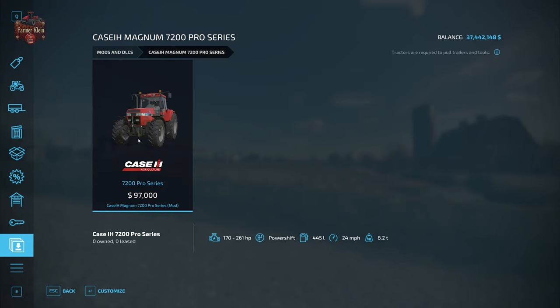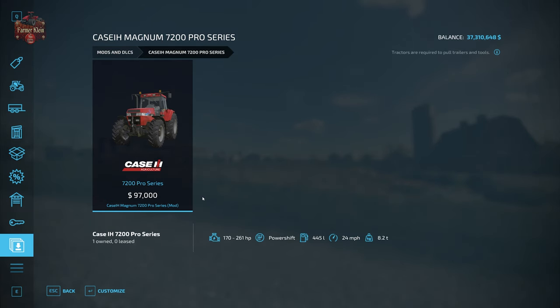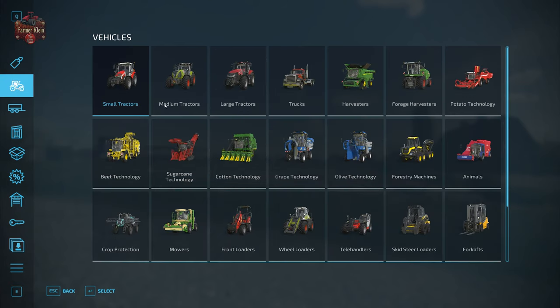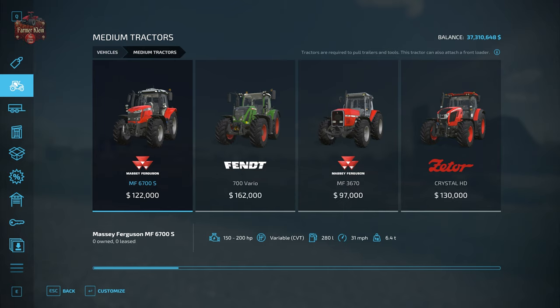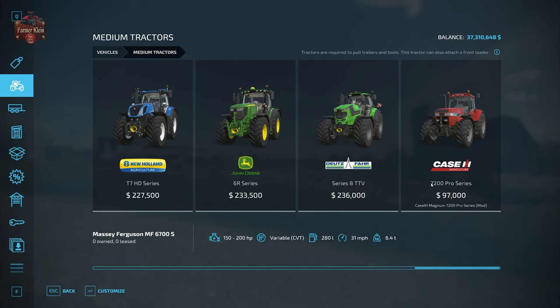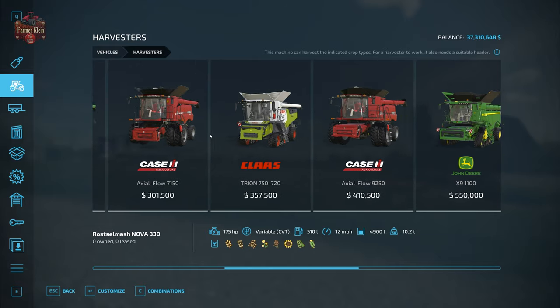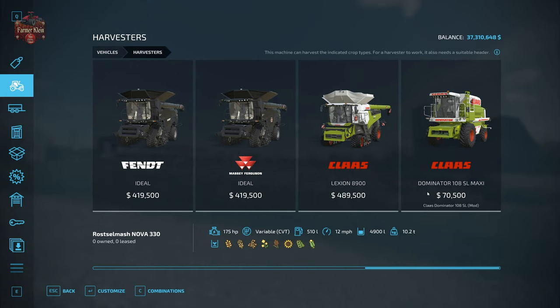If you want, go to 'customize' and you can customize the tractor however you want, then buy it right from one simple menu. You can also find mods in their regular category — typically mods are at the tail end of the list. You know it's a mod because it's listed with the mod name and 'mod' in parentheses. For example, under harvesters we have the Dominator 108 SL Maxi, listed as a mod.